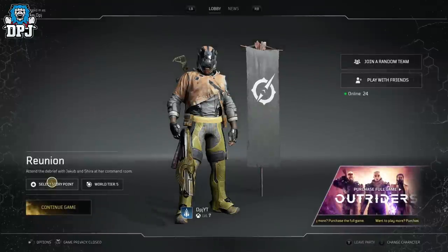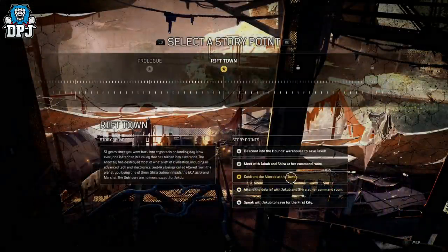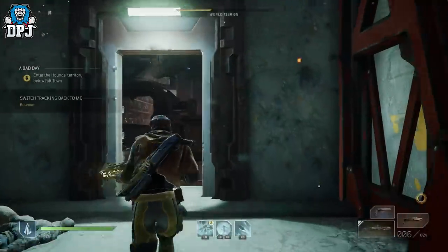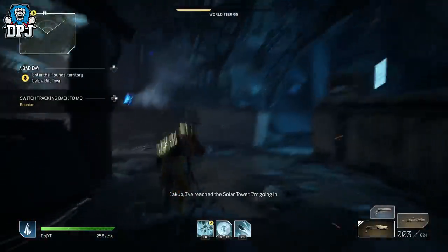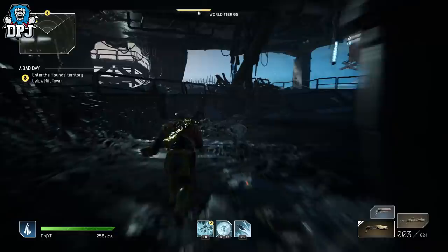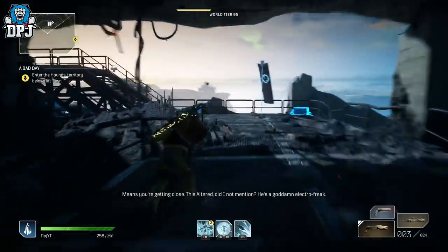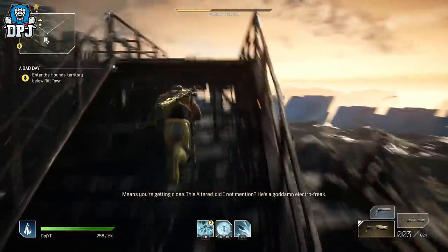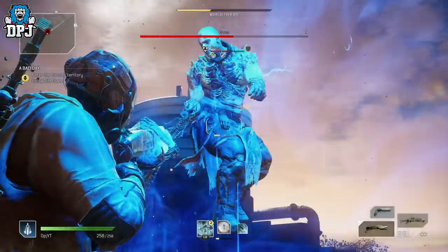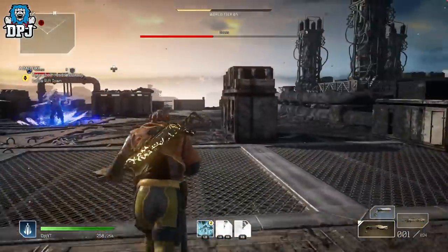Now if you want to try your luck with Gores, you can farm him by doing the following. Obviously complete the demo first. Then from the lobby menu select the third mission down within the story point menu. Once you have loaded this up, simply run forward until you reach the bus. Once here, kill him then progress and grab the chest. Then go back to the main lobby, pick the third mission again and simply rinse and repeat.